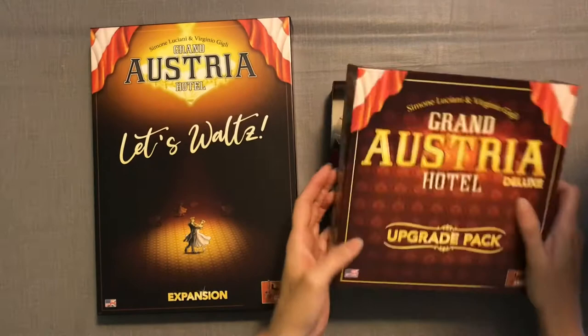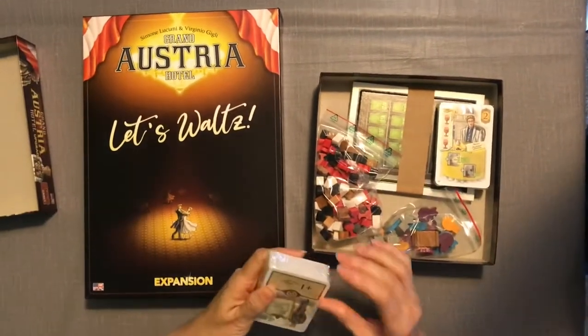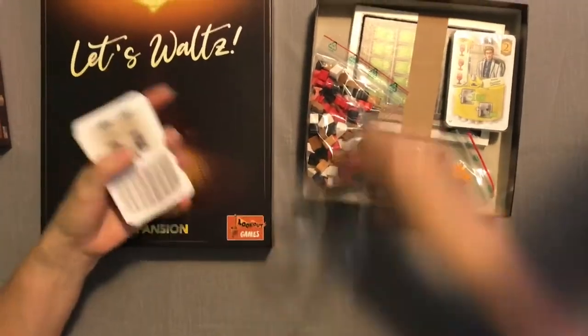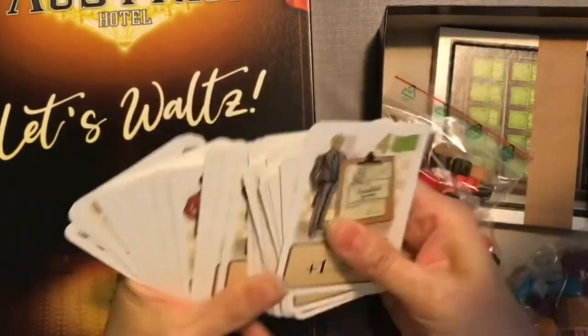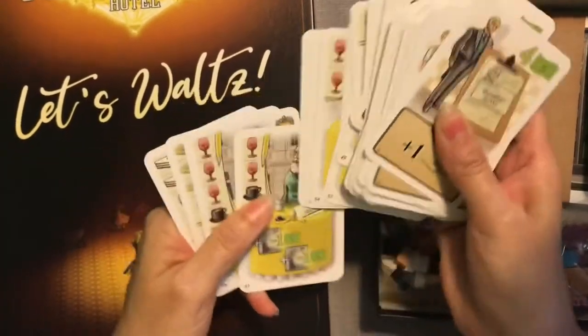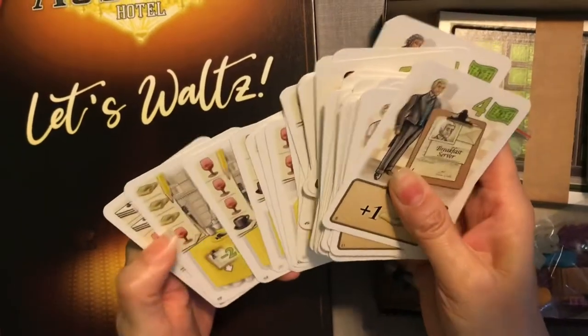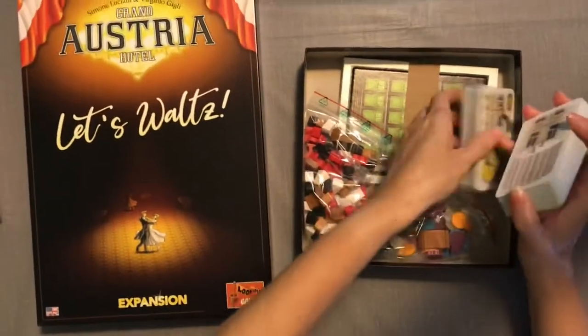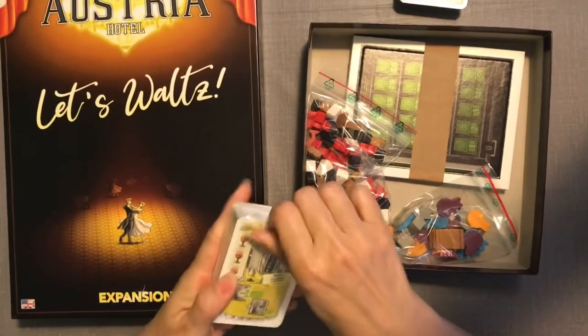So we've got a couple of decks of cards. I'm curious what we're going to get different here — this is your staff. I think what this is going to give you is extra modules. Good linen quality again, and then you have wine this time besides your coffee, and it looks like ravioli. Here are our guests who want wine, ravioli, and your regular cake and coffee.